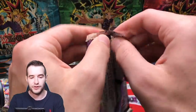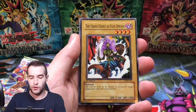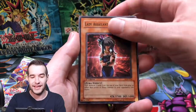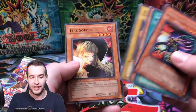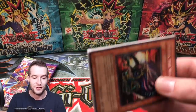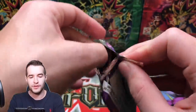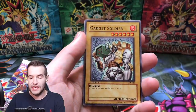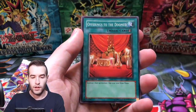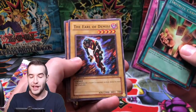Four packs left and he's already pulled an ultra rare — that's pretty crazy. We've got Garuda the Wind Spirit, The Emperor's Holiday, the Gross Ghost of Fled Dreams, Lady of Faith, Nuvia the Wicked — that dude is very creepy. Scroll of Bewitchment, Rock Spirit, Flame Dancer, and Fire Sorcerer. One for three so far with an ultra rare, which is pretty good. Theoretically you get about a foil every four packs — one out of 12 ultras, one out of six supers.